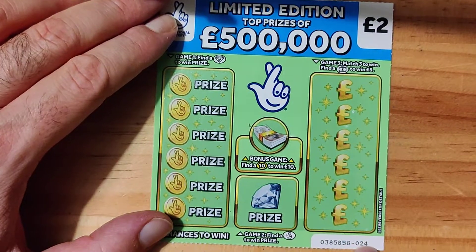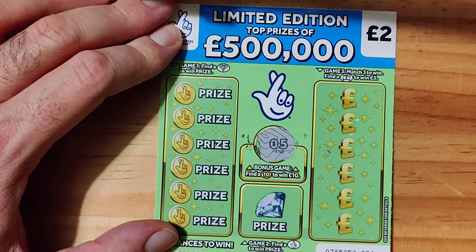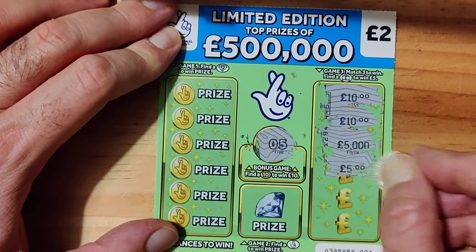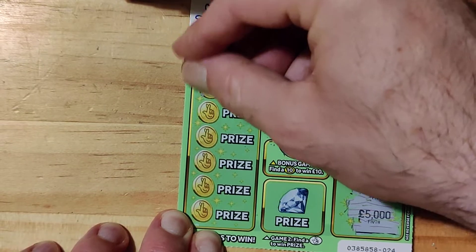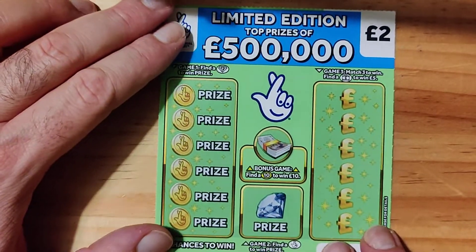Right, so this is number 20, 24 - not that it matters. Oh look, five. Would be nice if it was a 10, but there you go. 10, 10, 10, 5,000, 5, 5, and 5,000 - so no win. We have money tree, wallet, gold, ring, coin, and necklace. On to the next one.